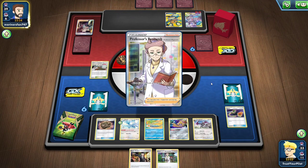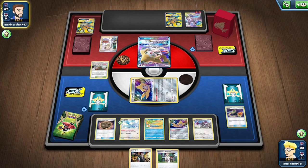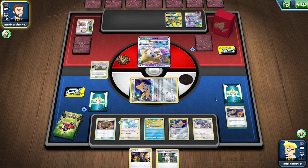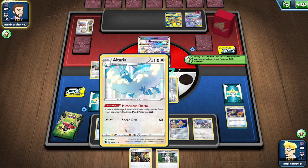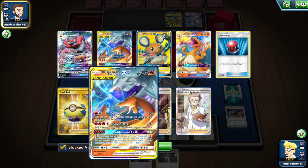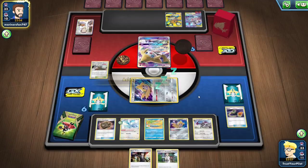Opponent got the full art Marnie — nice. This is what I want to end the game with: just these six Pokemon. If I can Scoop Up somebody, great. But they have to take six knockouts, they have to eventually deal with this Altaria, and that will require putting six energy on a Mewtwo and Mew.